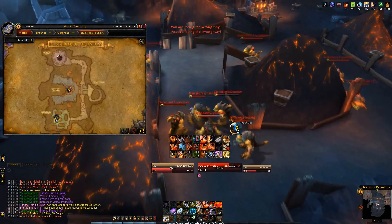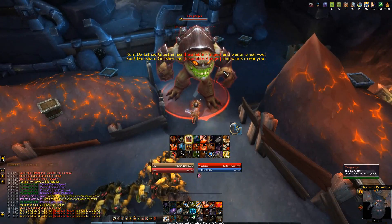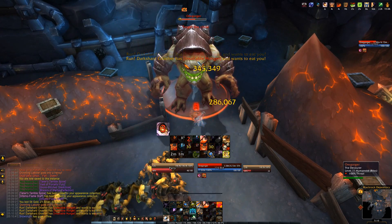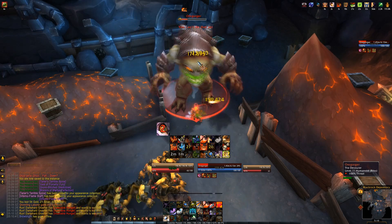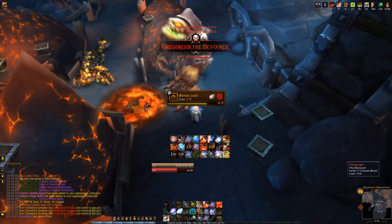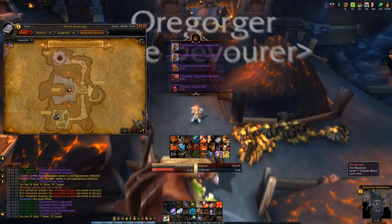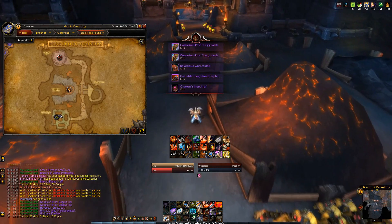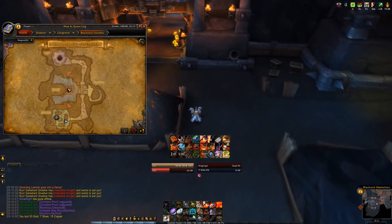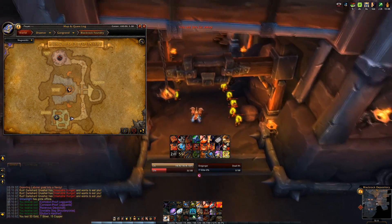When the boss spawns you can attack him but he doesn't take any damage for a couple seconds. Once he is attackable, he's going to spawn a puddle underneath you. He also spawns a crystal — you can see it right there beside that puddle — and after a while it's going to explode and stun you. So if this boss takes a little bit of time to kill, make sure to not stand near that crystal.